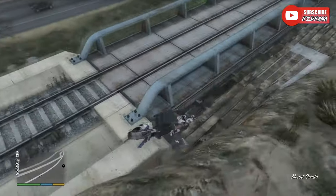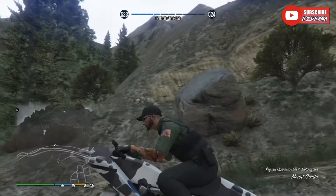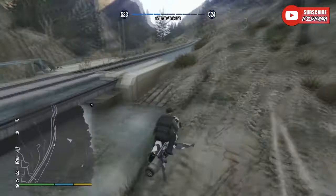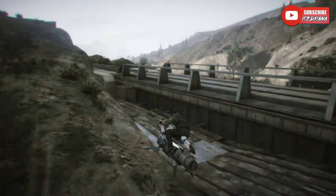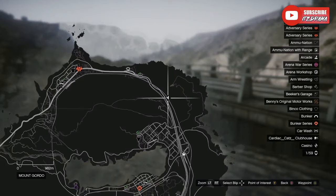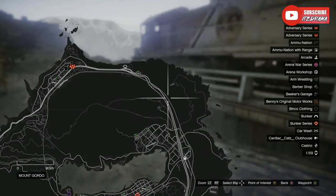Now here's where it gets a little tricky, because there are going to be five possible different locations for the fifth clue, which I'll show you every single one of in this video. It spawns differently for everyone, so you could get it on the first, second, third, fourth, or fifth. What you're going to want to keep an eye out for is a black van — the back doors will be open, there'll be some blood in there, and that's how you know you've found it.